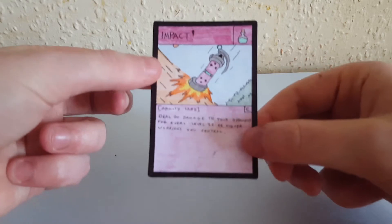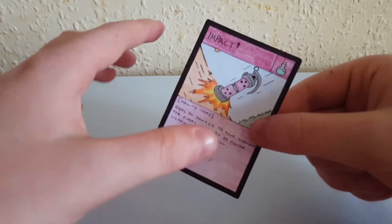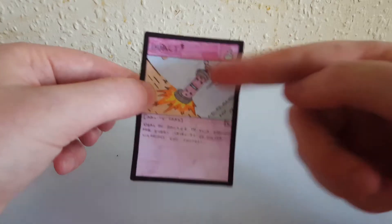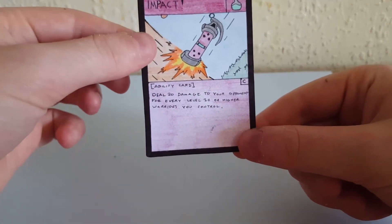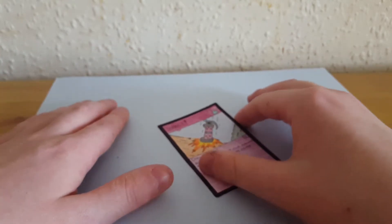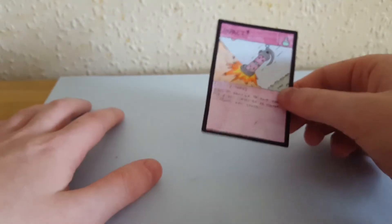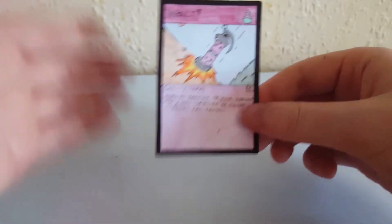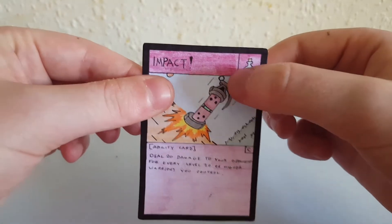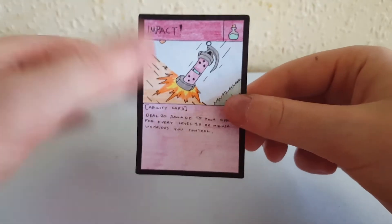Let's get straight into the cards. The first one is called Impact. You may have seen it in the intro. It's got a little pipe bomb-looking thing banging into some wooden stuff, like someone's launching it to blow something up. I've got some grass detail there too. The ability reads: deal 20 damage to your opponent for every level 10 or higher warrior you control. It's not for lower level warriors, because you could use token abilities to flood the field cheaply — that would be overpowered. So it's level 10s and higher only, 20 damage each. I love the artwork and I added a little 3D detail to make the bomb stand out more.